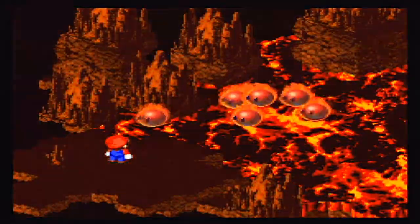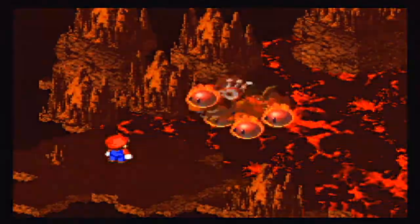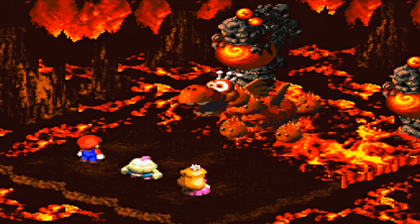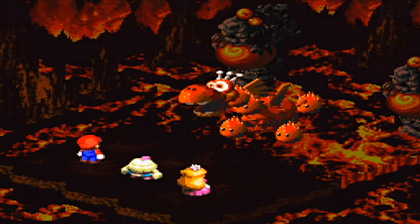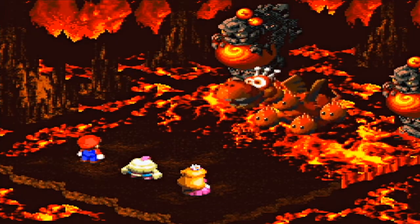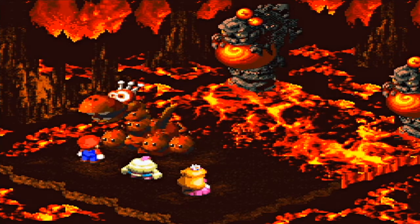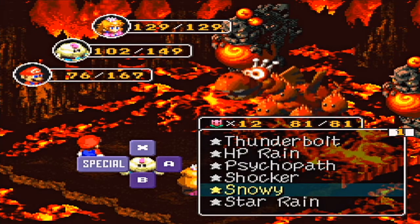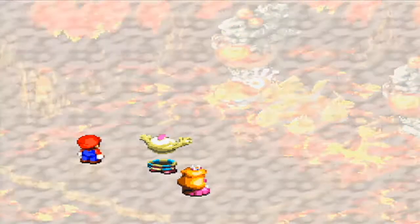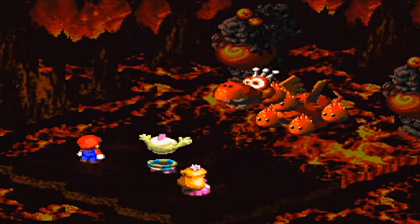Red flashing light on a bunch of these guys probably doesn't mean anything good. Here we go — meet Sardragon, the boss of Barrel Volcano. He's a pretty typical guy. He has a lot of fire-based attacks. If you have any Pure Waters, those are god-sent to have during this fight because they do a lot of damage to this guy. If not, you could just use Snowy — Snowy does a lot of damage as well.